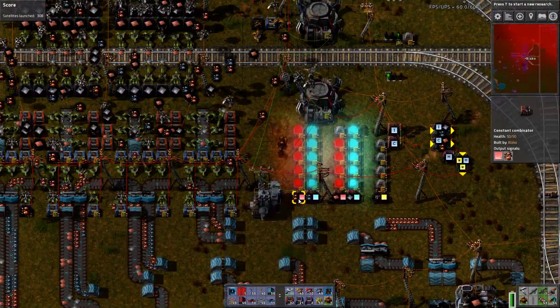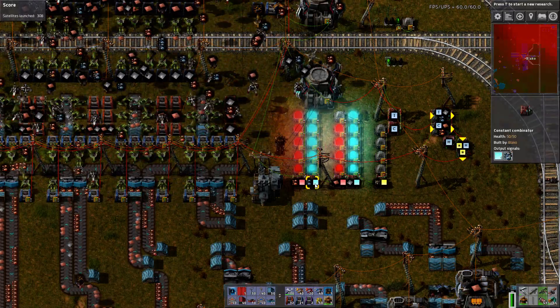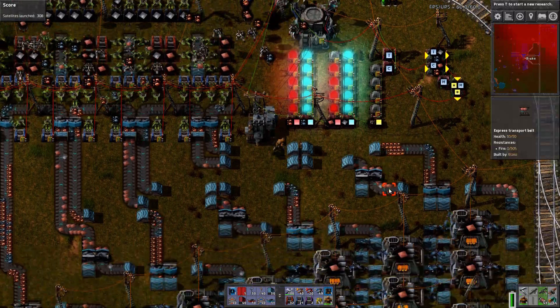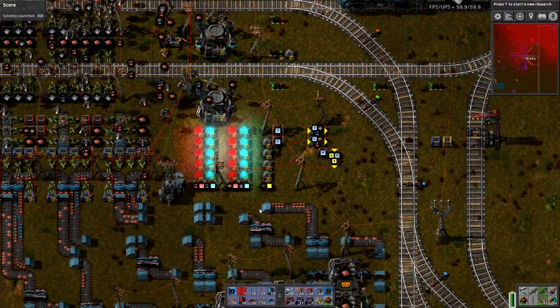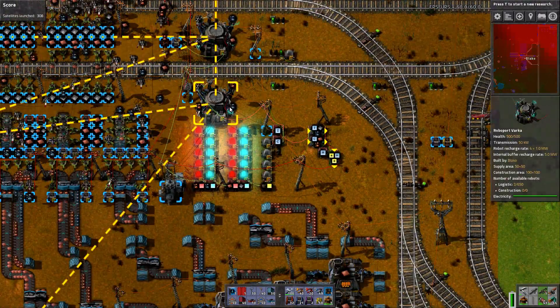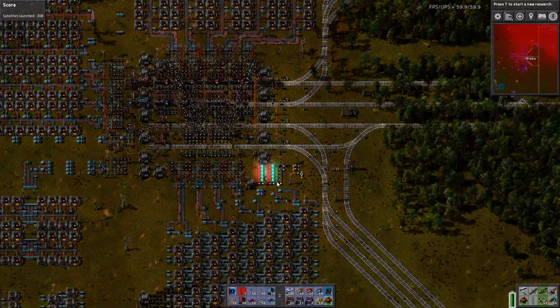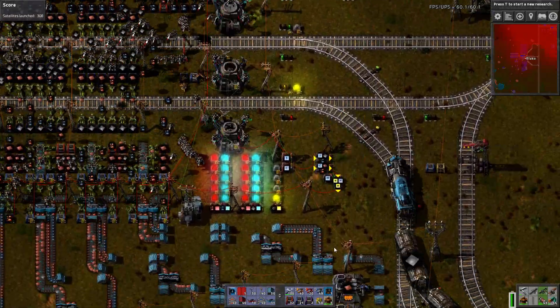Then I have progress bars showing the fullness of copper ore, fullness of iron ore, and fullness of plate. And at the very last, four light bulbs which show the utilization of robots. There are 650 robots and zero available right now. As soon as the chests are refilled, the lights will come back showing that we have robots available to fill the jobs.